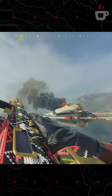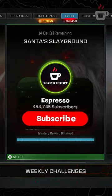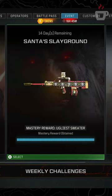Perhaps my favorite reward of the event is the new Santa's Right Hand finishing move, where an elf will come and punch your enemy in the crotch — a literal low blow. So what do you think of the event and the rewards? Let me know, and make sure to subscribe for more COD and FPS coverage.